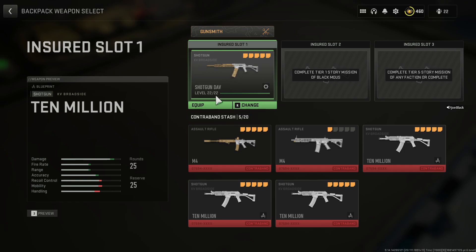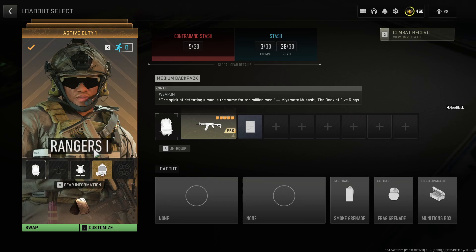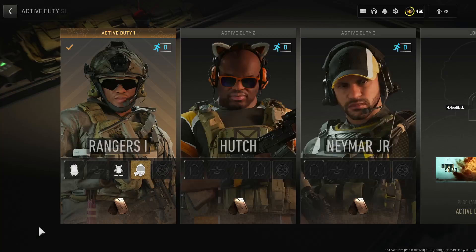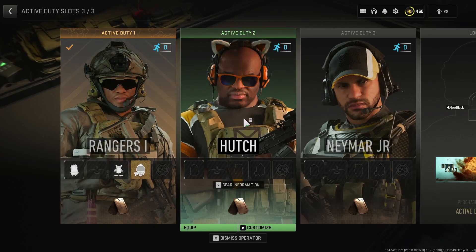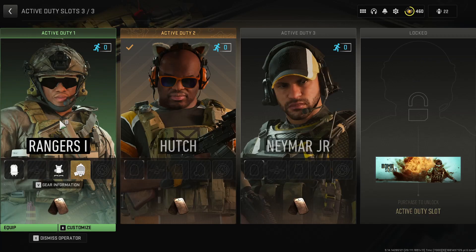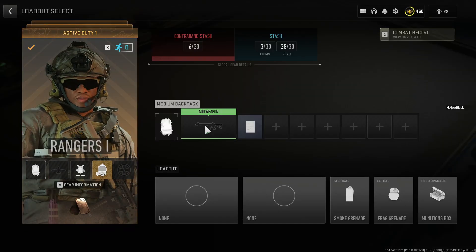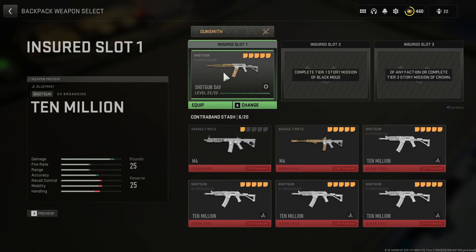Then go to the operator and click 'Swap.' Choose the one with a small backpack — you'll see the contraband stash has changed to six. Go back to your medium backpack operator, click on the slot, and add your insured slot weapon again.